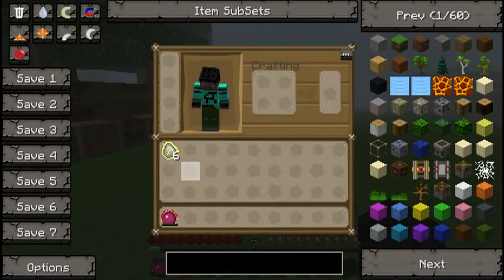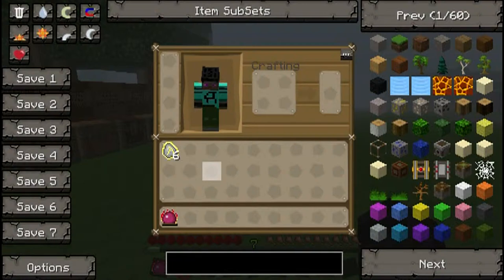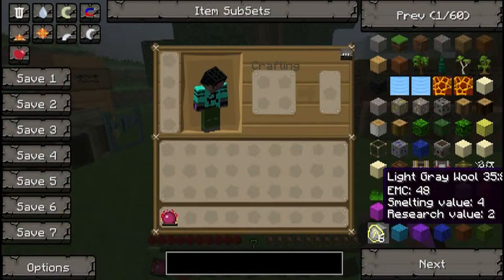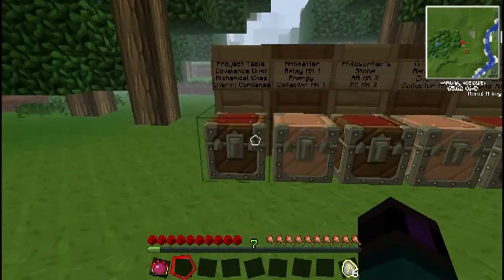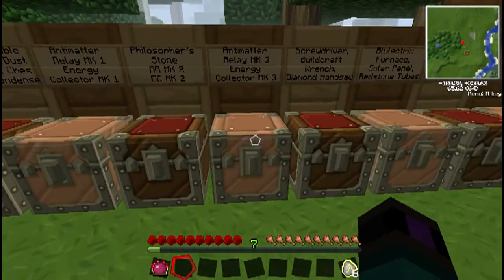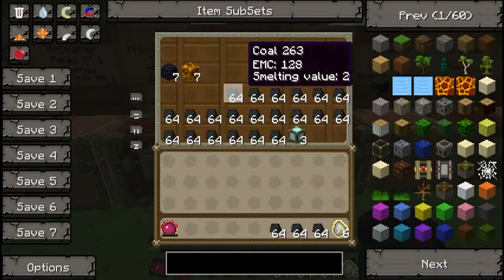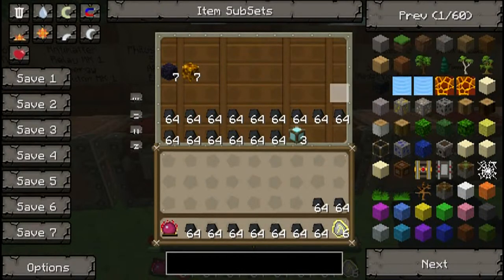We have our six alchemical fuels and we've still got a phosphor stone. Now we need to make more alchemical fuel — the 24 alchemical fuels — then turn that into dark matter. So collect your 24 stacks of 64 coal.